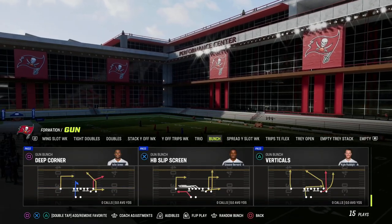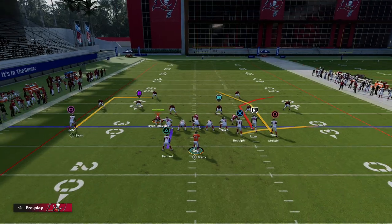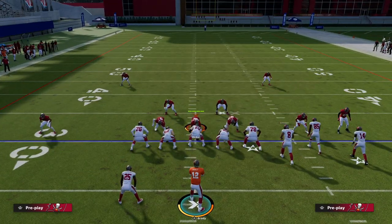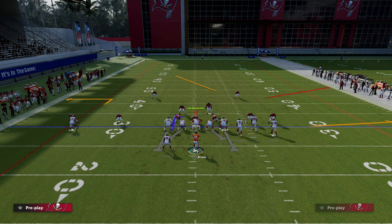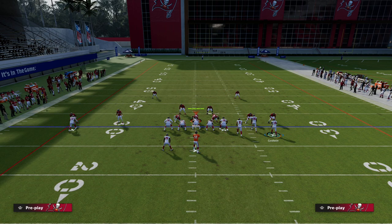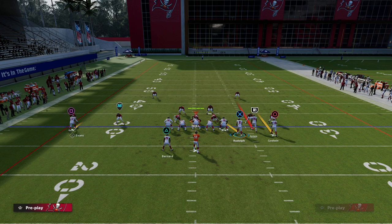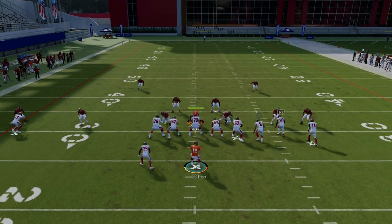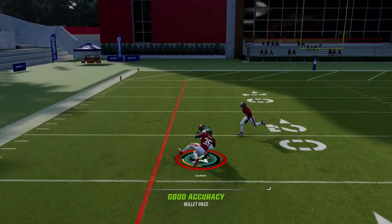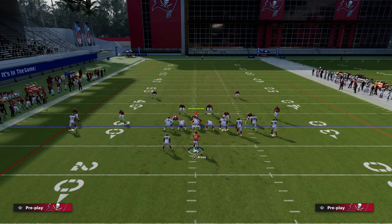The play is Deep Corner out of Pittsburgh Steelers Bunch. We're going to show you how to use this to basically break down every coverage in the game. We'll first show it against Cover 3 — I think it's best against Cover 3. What we do is put the outside solo receiver on a smart-routed out route. I like to block my running back because the pressure is so good in this game, then we streak the slot receiver.